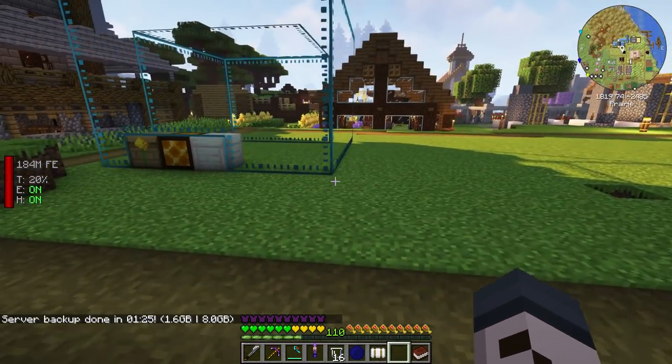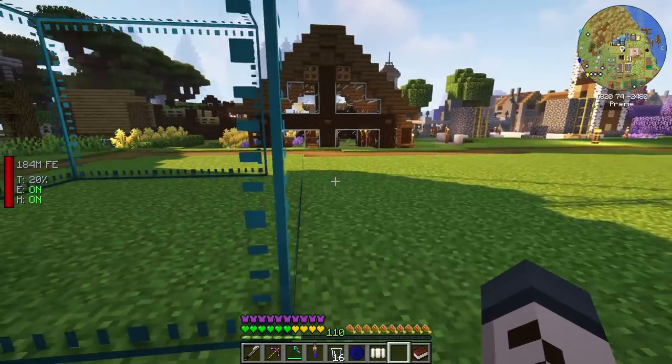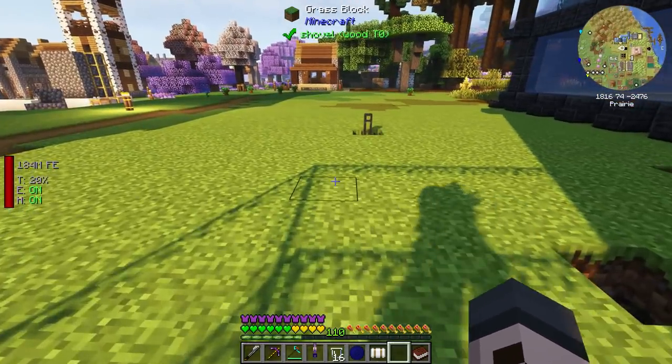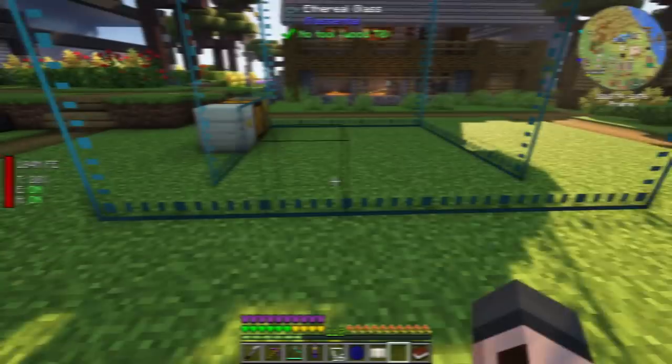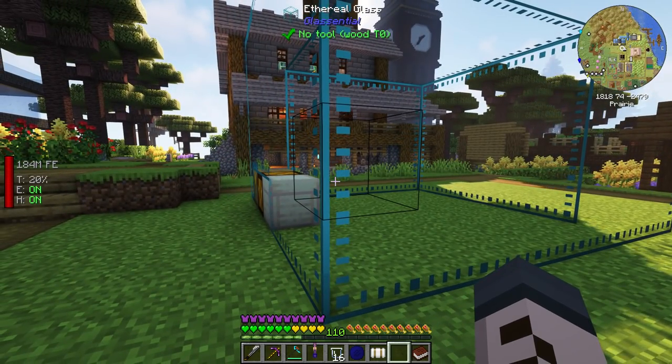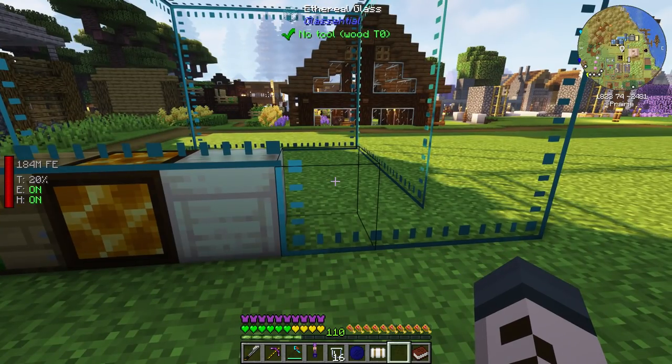Ahead of me we have our demonstration apiary — this is a tier 2 apiary — and we also have a huge blank area that we can fill up with even more apiaries. The goal is by the end of this episode to have the best possible apiary setup we could possibly hope for. So let's jump in.